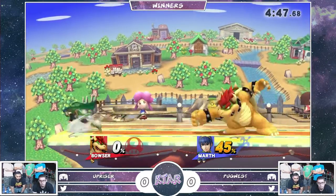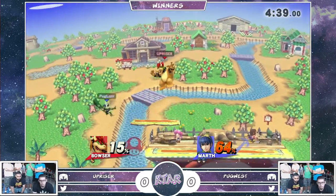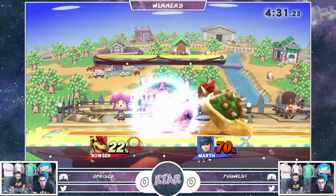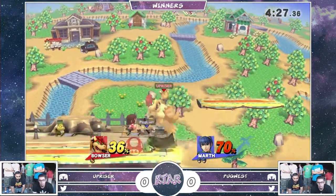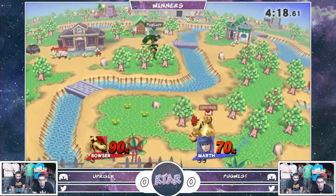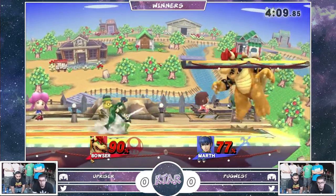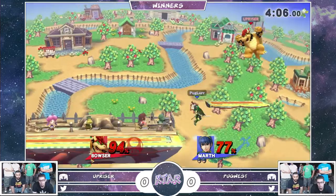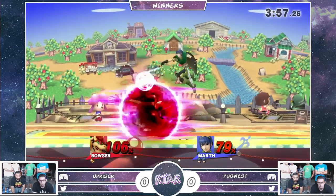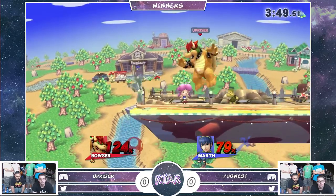He's basically just keeping Upriser right at the tip of his sword the entire time. That's what you want to do with Bowser. Yeah, Upriser doesn't really look like he knows how to get in versus this character. Did not even try to challenge that shield breaker. Almost destroyed him on the platform there with yet another forward air. Pugwest spacing so well right now. Almost sealing up a stock — what is he going to go for here? He wanted to just push off the spike, go out with style.